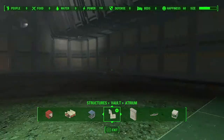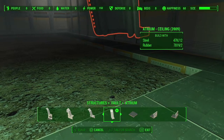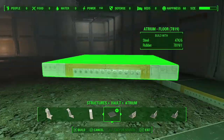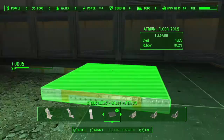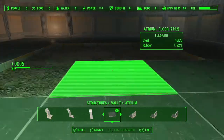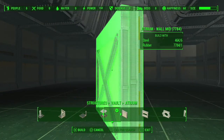The atrium should look like this. Then go ahead and fill in the floor using just the Atrium Floor piece.